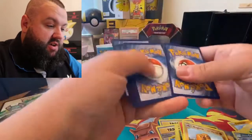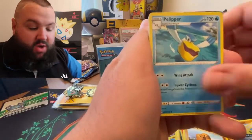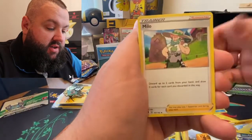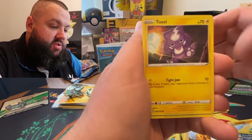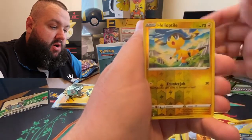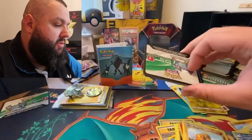Okay, there's a code card - one, two, three, four - we're in the Rebel Clash packs now. Three, two, one - it's a lot of energy and we have not pulled any fire energies yet. Tinkatink, Vullaby, Galarian Corsola, Toxel, Mr. Mime, Helioptile, Mandy Buzz - I think I went to school with a Mandy Buzz, I probably didn't though.